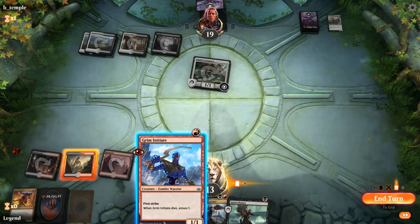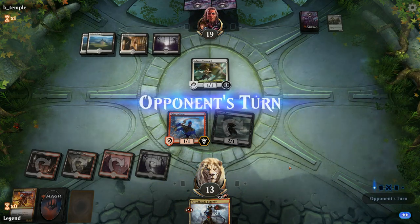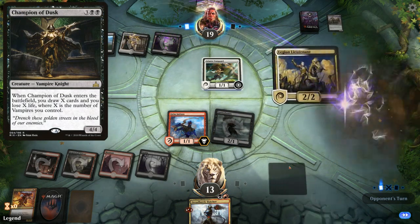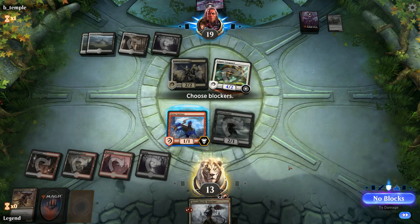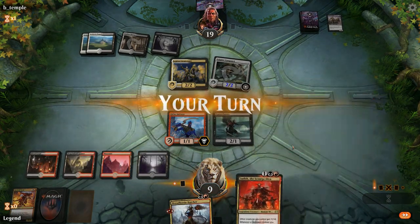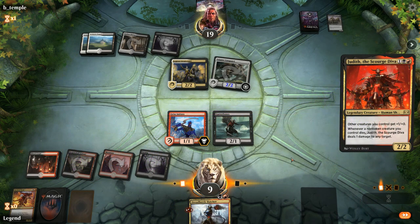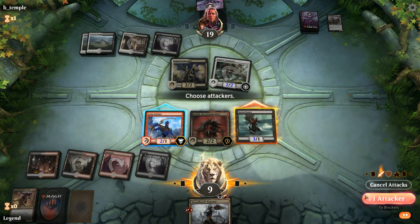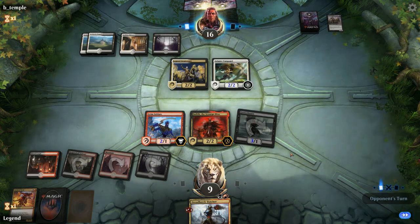We play Initiate and Gutter Bones instead of paying two for the Butcher. Opponent has one card in hand — possibly Champion of Dusk for refuel. Instead they reveal Legion Lieutenant, so the Vanguard now has a good attack. We're at life total risk but can probably afford to take four. Drew Judith — perfect. We can attack with Gutter Bones while leaving Grim Initiate back as a blocker, forcing the opponent to pay for Adanto Vanguard while we make another zombie token.